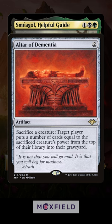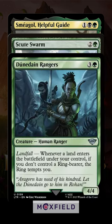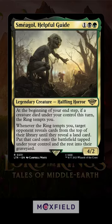When Sméagol's new trigger resolves, we get a new set of triggers to make a new token, make the previous token your ringbearer, and get another Sméagol trigger. As long as you can keep doing this, you mill out your opponents and steal all their lands.